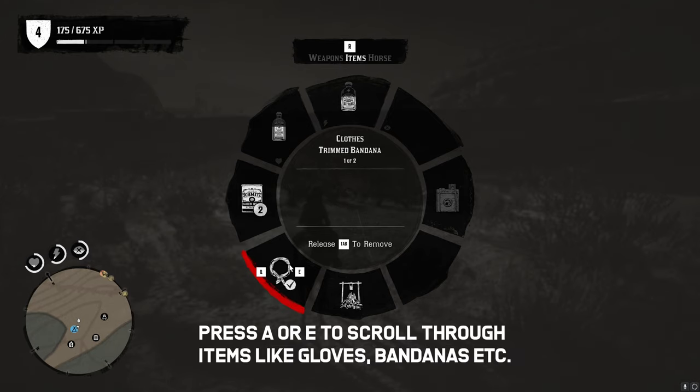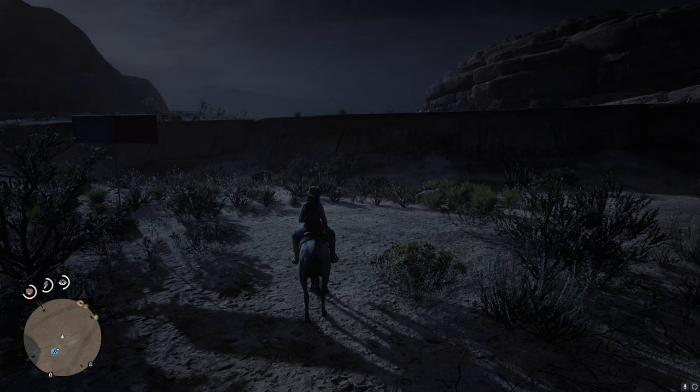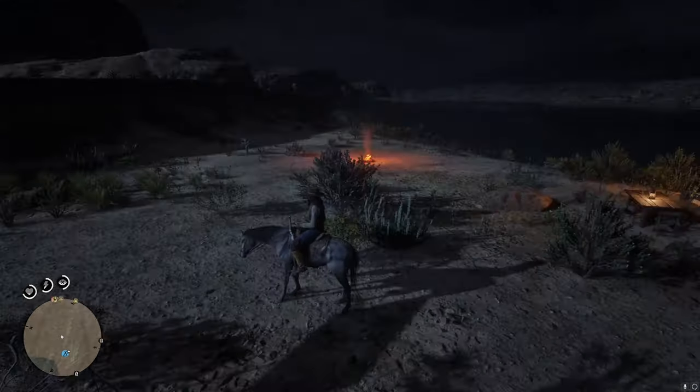Now you can equip your bandana the same way you do on single player. Press tab, go to items, and here you will find it — bottom left corner.